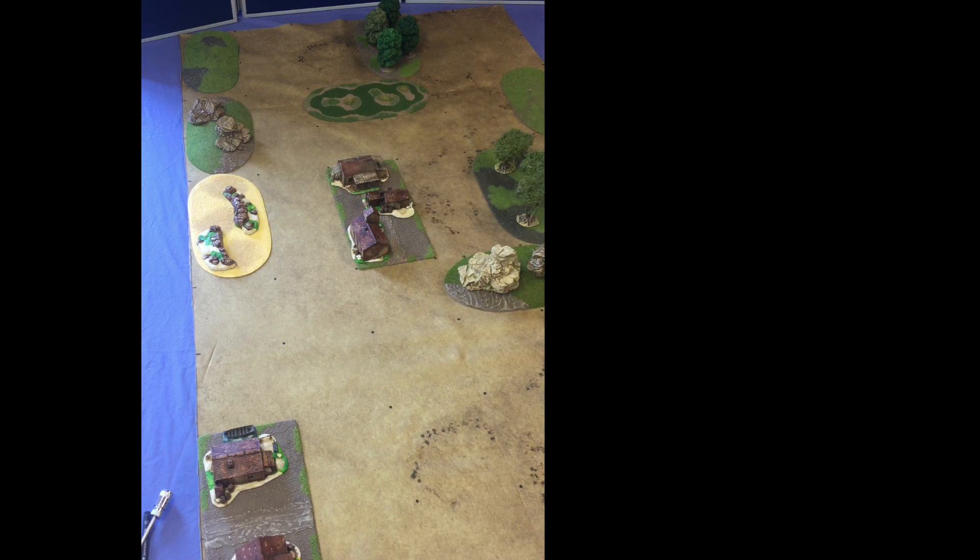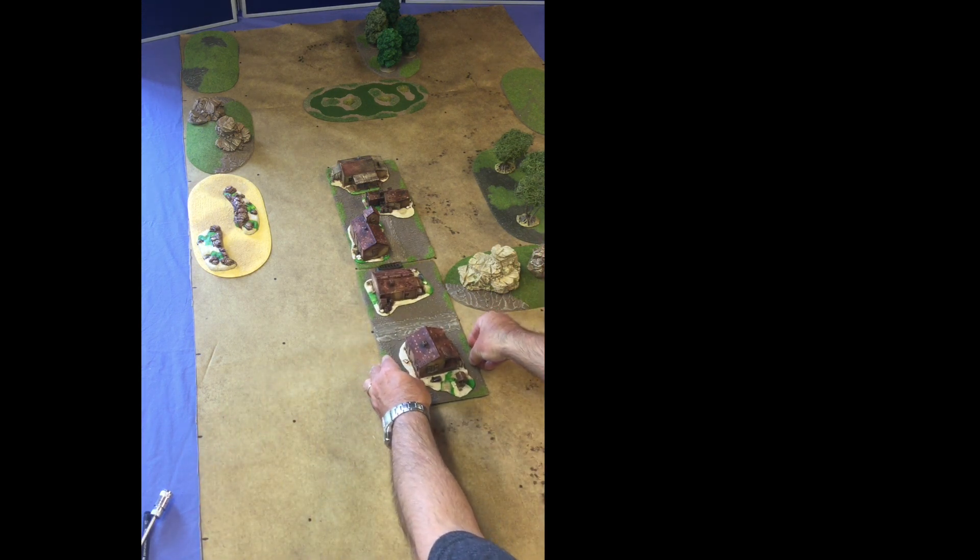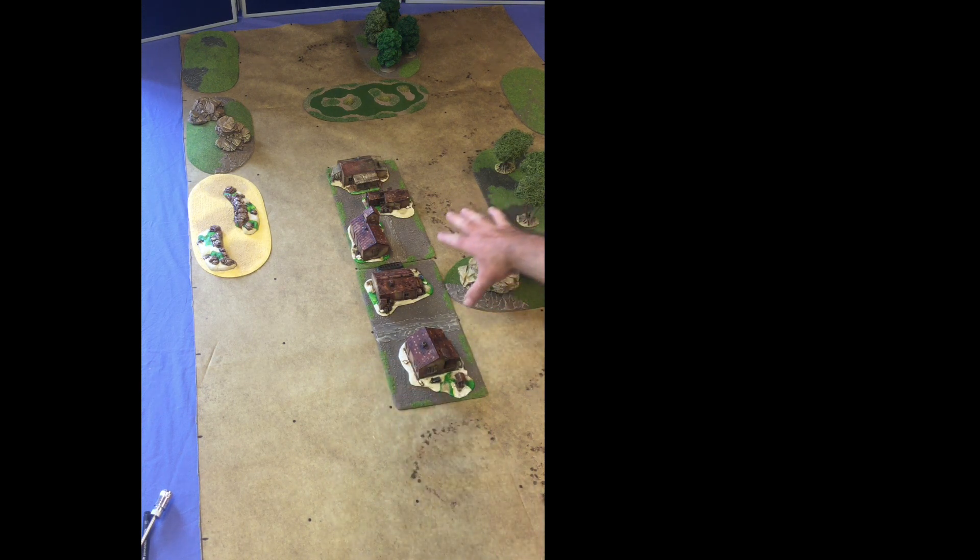The player on this side places his wood template to give himself a bit of cover to sneak up. The player from the other side chooses another buildings template and places it there — but this template now touches two other templates, so nothing more can touch this one, to try and preserve some open area in the game.